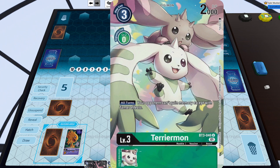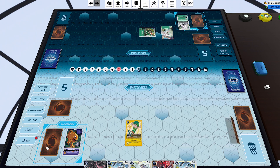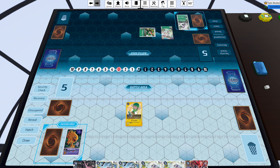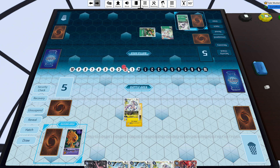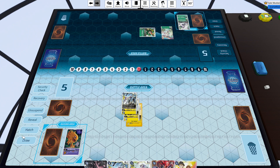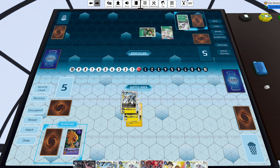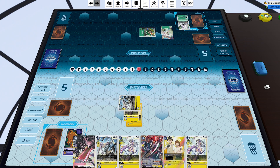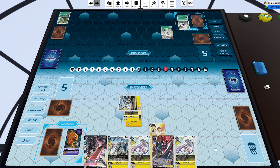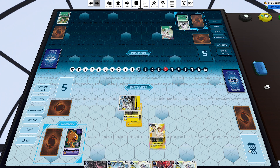A Terriermon is played for a cost of three, so my opponent already has three Digimon in play — not something you want to see. My hand is pretty terrible, so I'm going to digivolve into Kazemon and then Zephyrmon just to try to cycle some more cards. I drew into more hybrids which I don't need, but I'm just going to swing over the sloth so he can't use it again next turn, then follow it up with a TK card. If he attacks me I'll gain some memory next turn.